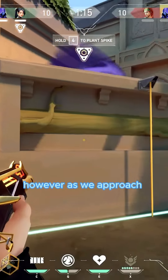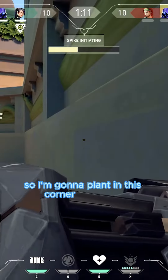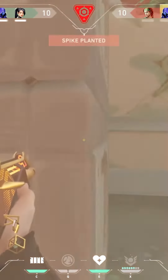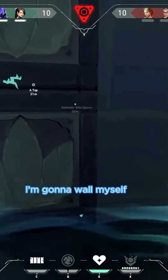As we approach site, Omen is going to blind from heaven so I'm going to plant in this corner right here, then wall myself off and go into drop just like this. Now I do need to clear it — we go ahead and get Omen. I'm going to wall myself off.